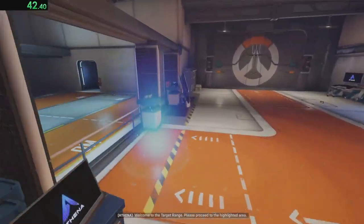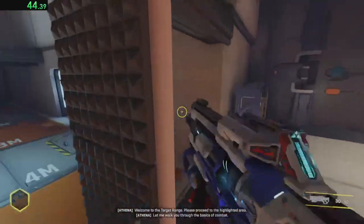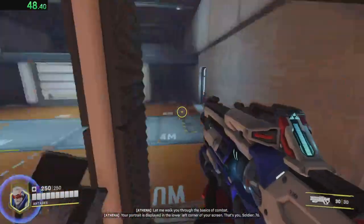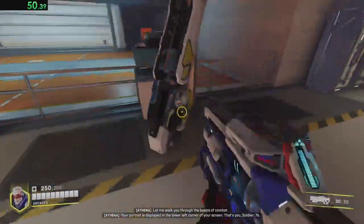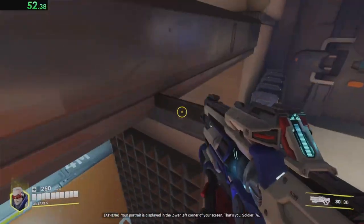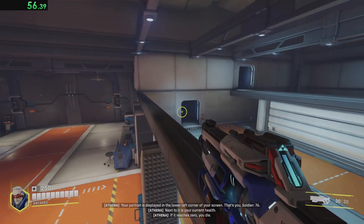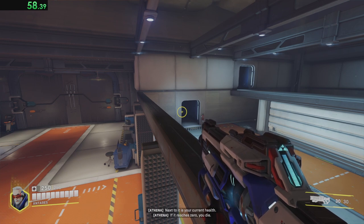Yeah, Skye lied — I did play. Let me walk you through the basics of combat. Your portrait is displayed in the lower left corner of your screen. That's you, Soldier 76. Next to it is your current health. If it reaches zero, you die.